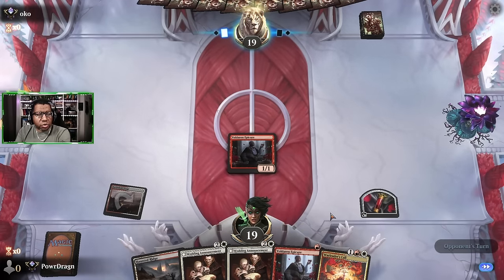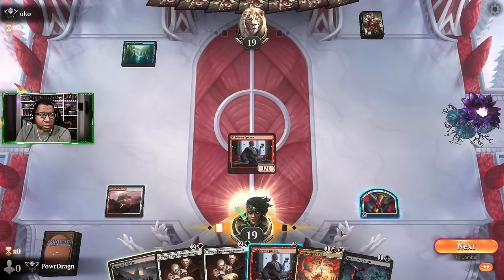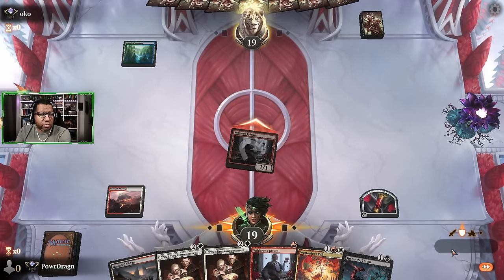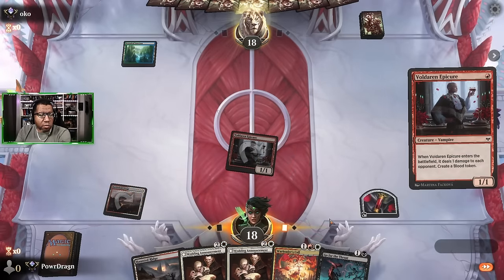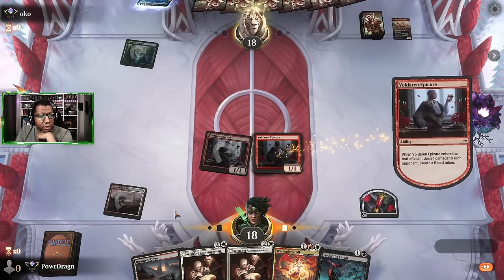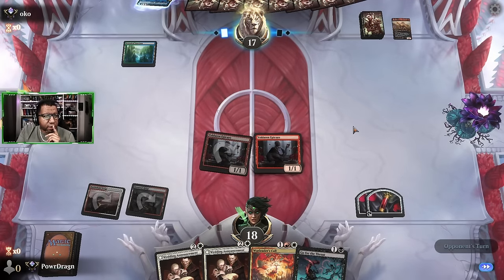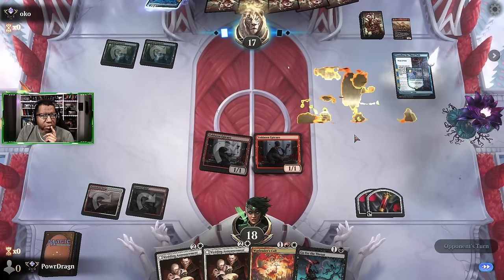An interesting thing too is depending how your lands come down, the opponent probably thinks you're just like the Boros tokens deck, and then obviously you end up playing differently than that. However if we don't find a land we're not going to be doing a whole lot of anything here.